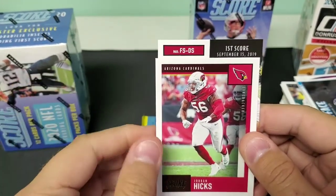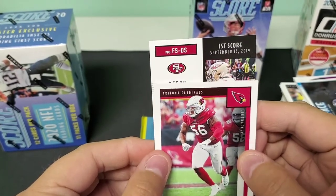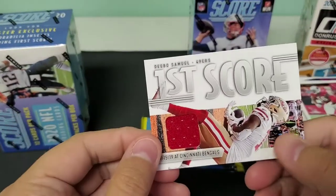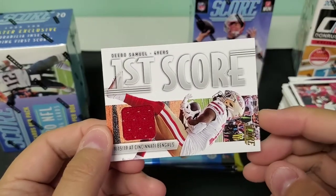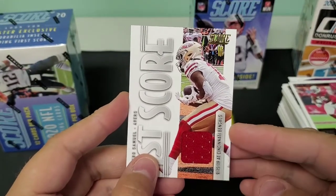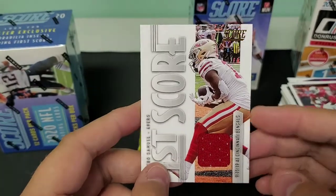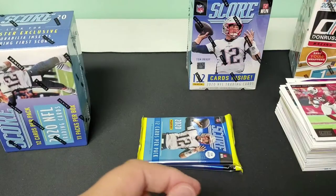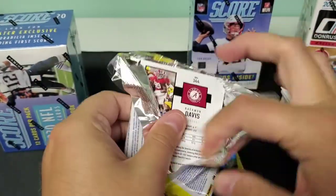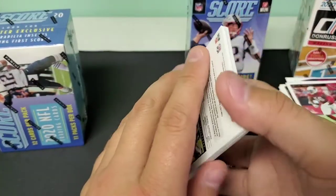So we've got a First Score, September 15th, 2019. The color scheme tells us — the 49ers — Deebo Samuel. First Score Deebo Samuel, and it's against the Bengals at that. Go figure. Not that 2019 was anything to write home about, other than the fact that Joe Burrow got to be the first overall selection, franchise quarterback for the many years to come. Jersey swatch — Deebo. So that was our memorabilia including the First Score — our Blaster exclusive.